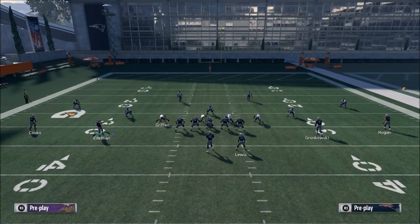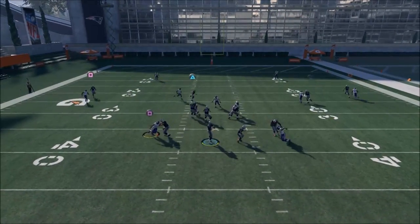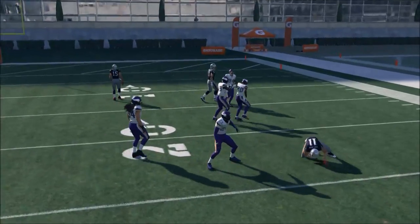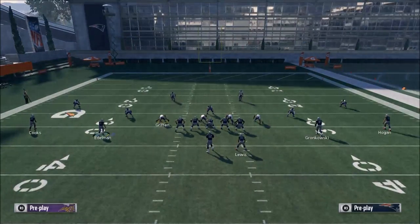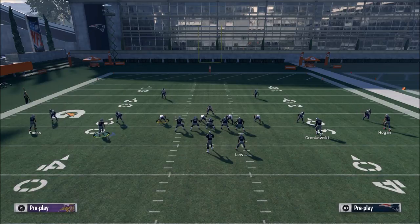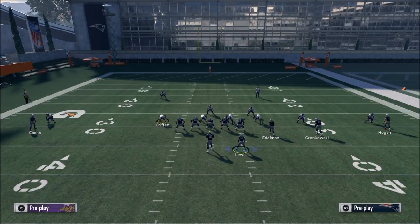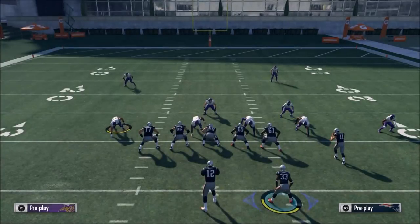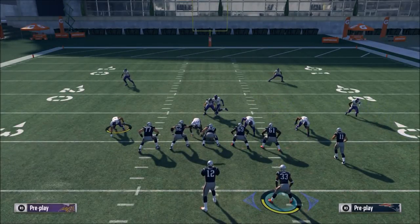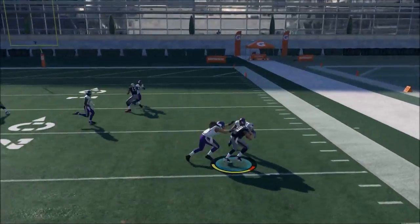Now if they go man-to-man bump and they bump you on the outside, you'll see Julian Edelman still gets open on this crosser. So you can leave him there if you want. The reason I do motion is because if the defense goes with you, that tells you it's probably man-to-man coverage. You can then hit square and go into any of these other plays from the trips or from the spread. If they run man, you're going to destroy it even more - you'll probably get this most of the time if you're playing good players.